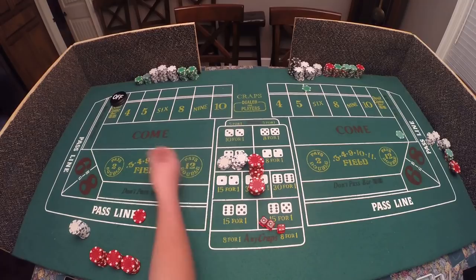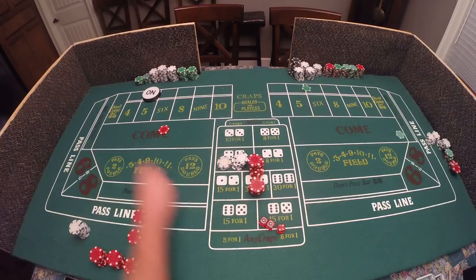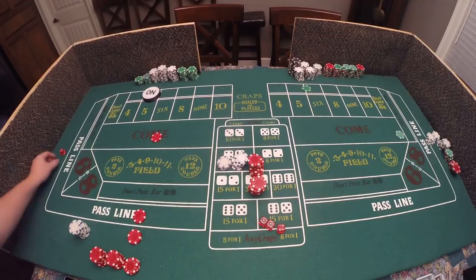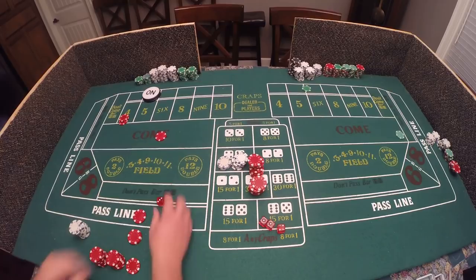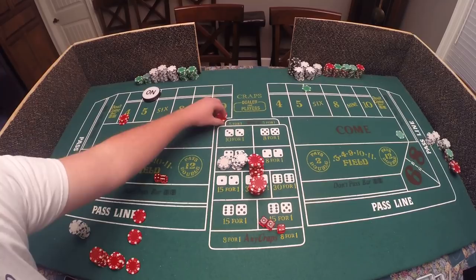Five is on, double odds, looking for our second point. Three craps — we lose that. Snake eyes, lose again. Come bet — and a four, so this goes to four with double odds. Looking for our third point — that's a ten. Come bet goes there with double odds. We have our three points — it's going to be hard to hit that four and ten, but let's see.